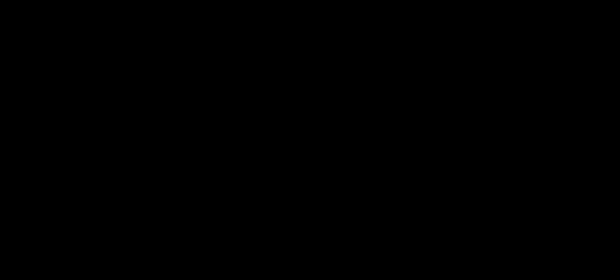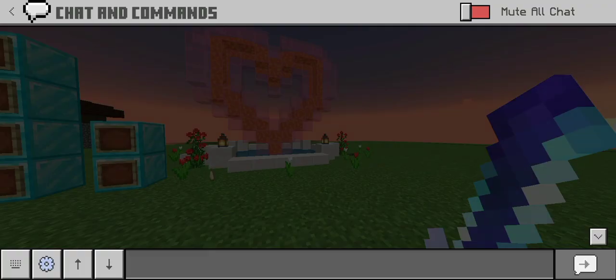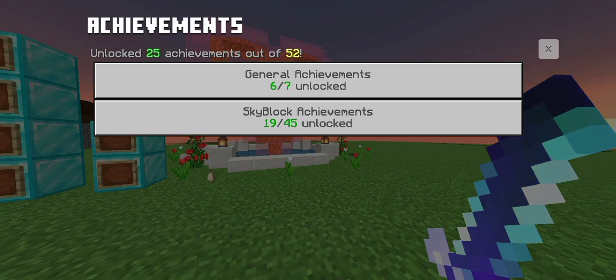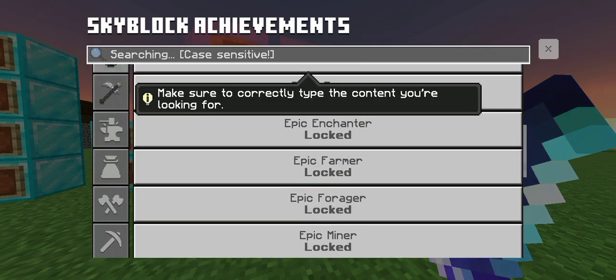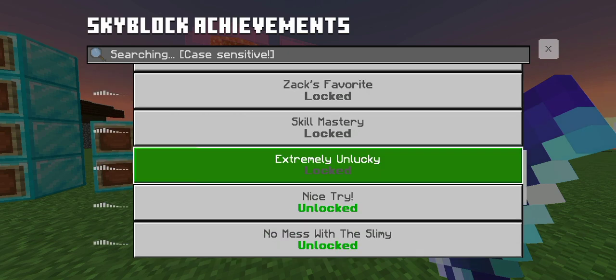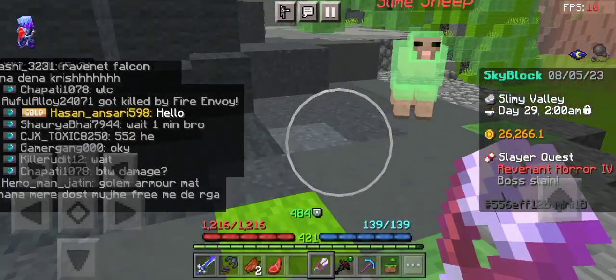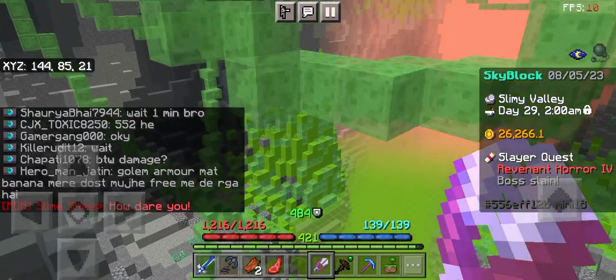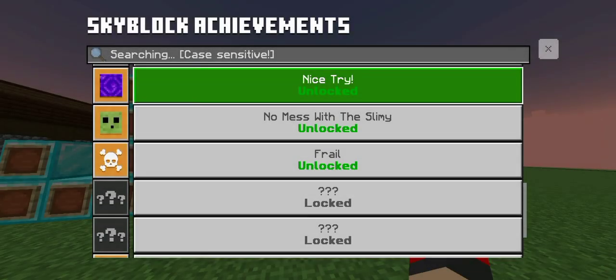Now let's move on to our second achievement. For the second achievement you would be needing a Slime Sheep. For this achievement to work you have to try to shear a Slime Sheep.